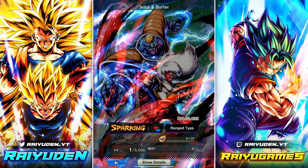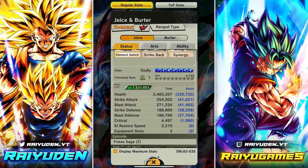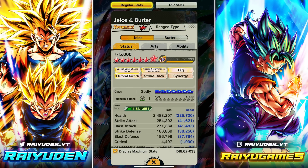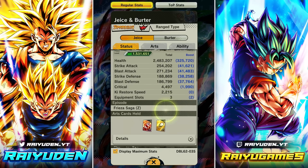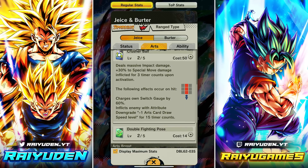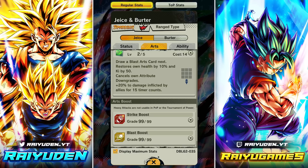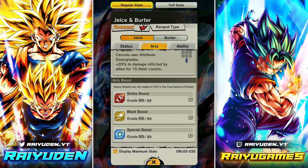Next tag switch character is Jeice and Burter — I'm not sure if I'm pronouncing that correctly. In terms of stats they're looking pretty good, range type. The blast attack being around 258K isn't too bad, especially for a tag switch character. Standard strike blast — plus 5% to own health restore for 15 counts upon activation. Blue card: 30 blue card damage for three counts, charges own switch gauge by 60%, and enemies hit with a minus one card draw debuff for 15 counts. Green card: gives a blast card, heals 10% health, 50 Ki, removes attribute downgrades, and 20 damage inflicted by allies.